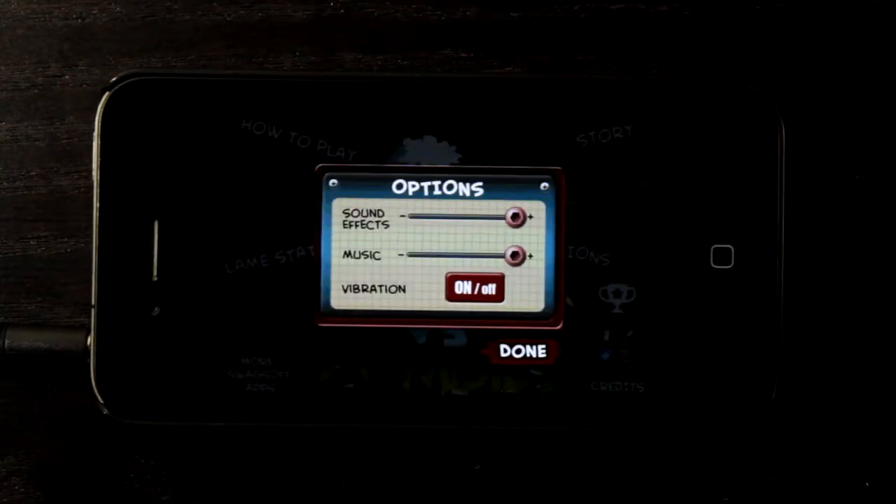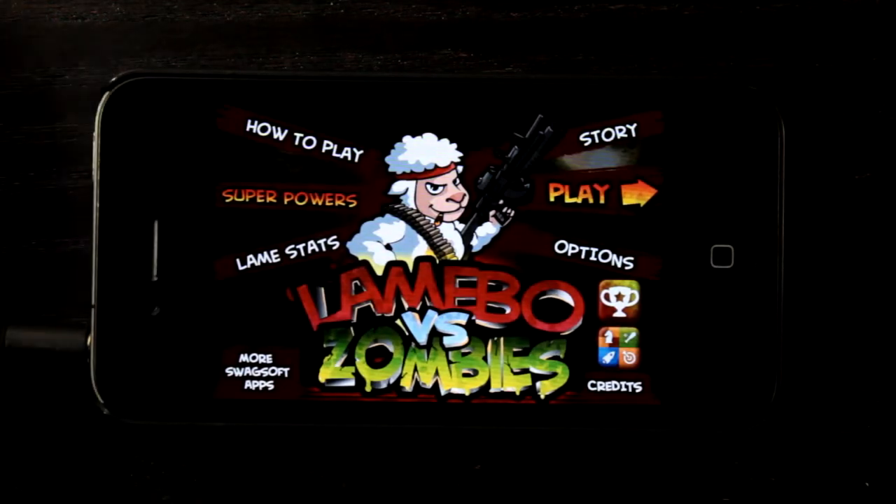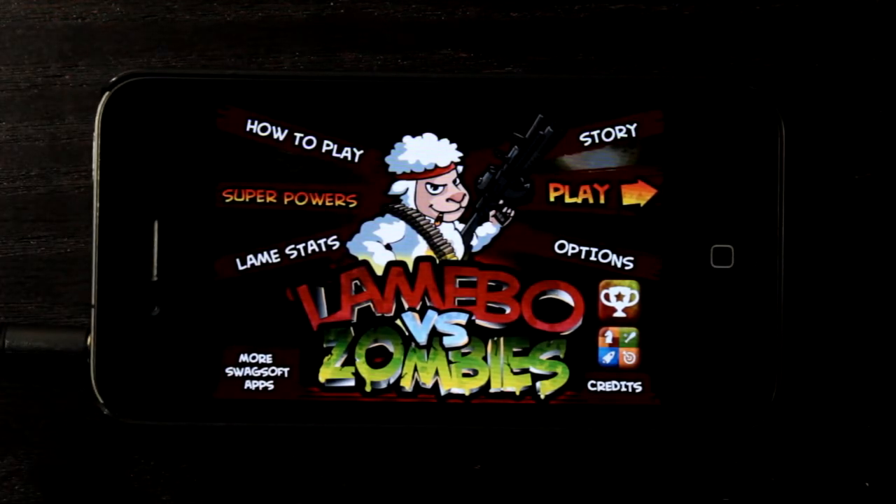Tap on options and we have some basic options: sound effects, music, and turn vibration on and off. You'll notice that in settings, whichever option is active — on or off — gets larger, and I currently have it set to on.